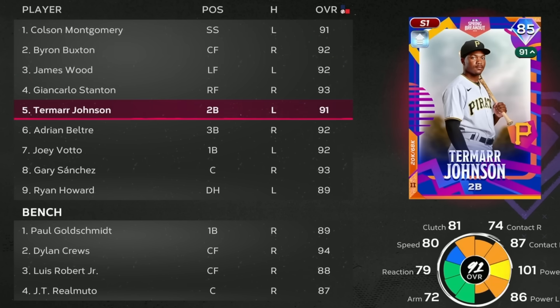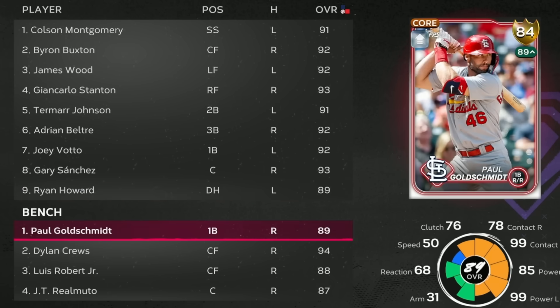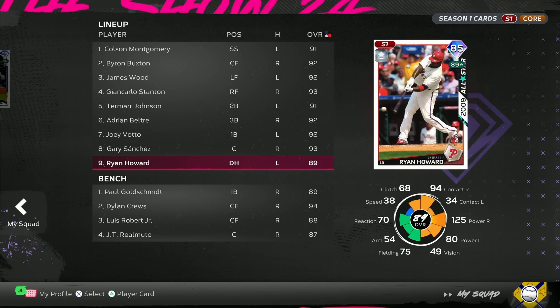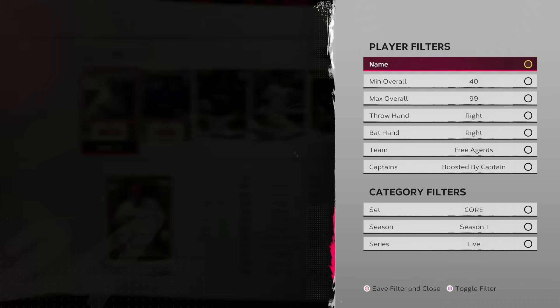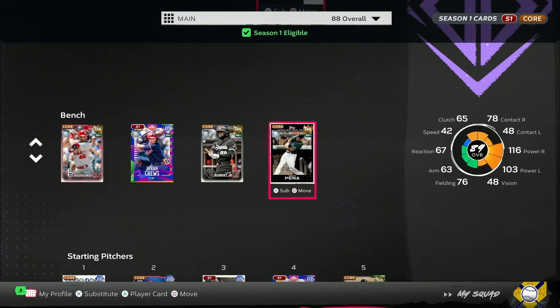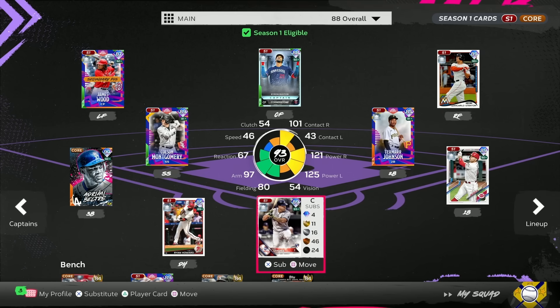The lineup I'm jumping into ranked seasons with next video will feature Roy Halladay on the mound: Colson Montgomery, Byron Buxton, James Wood, John Carlos Stanton, Tamar Johnson, Adrian Beltre, Joey Votto, Gary Sanchez, with a platoon at DH between Ryan Howard and Paul Goldschmidt — flip lefty/righty matchups. I should get at least one more lefty on the bench, and I'll plug in the new Carlos Pena gold card to maintain the Byron Buxton boost.